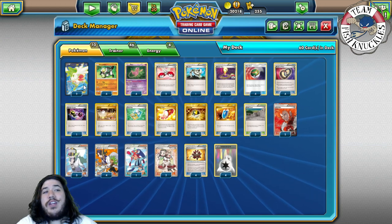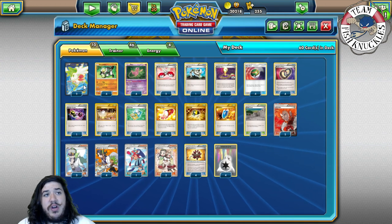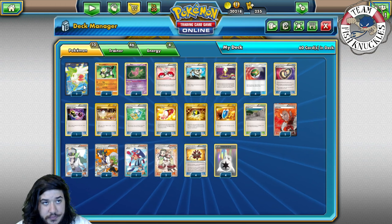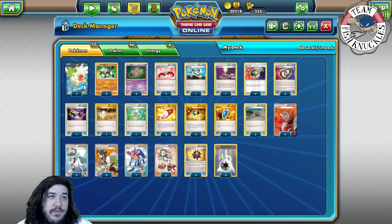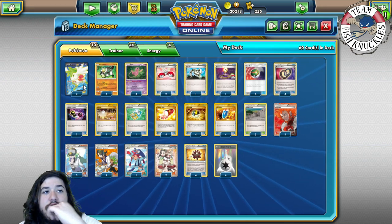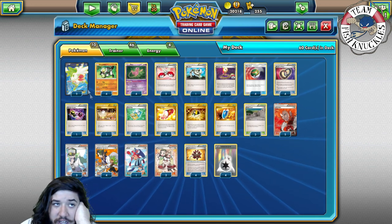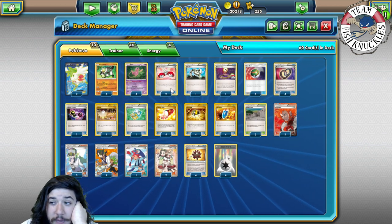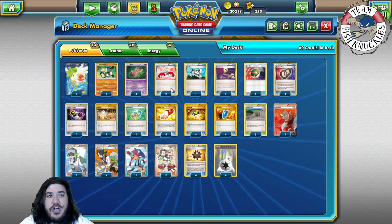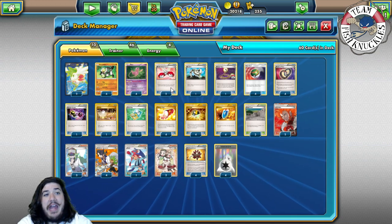We play two Shamans to help set up, but I really don't like putting down Shamans because it takes up a bench spot you need for a Passimian or Mew. The whole point is to have a Mew in the active or a Passimian on the bench. You need all those bench spots, so putting out Shaman is actually really bad, but sometimes it's needed. I was thinking about cutting a Shaman for a third Buddy Buddy Rescue.